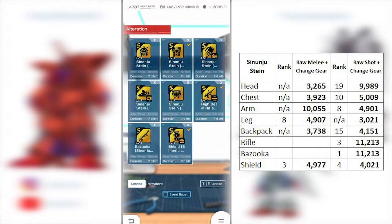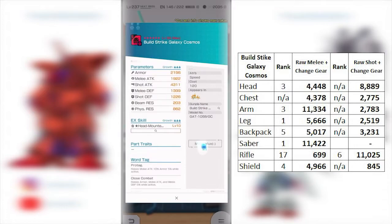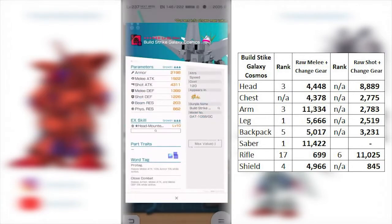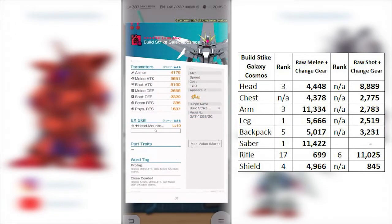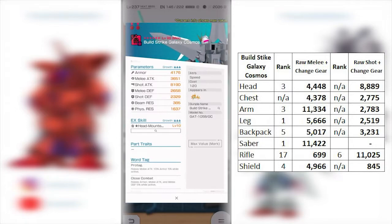Up next we're talking about the Build Strike Galaxy Cosmo. I would say this one is pretty impressive — it's something we kind of need. Let's quickly dive in to see how good or bad each part is. The head is probably something you'd want to skip, because it has a Head Vulcan EX skill, which automatically signals it's not going to be great. Even though the melee is rank 3 coming at 4K, the bad EX skill here brings it down.